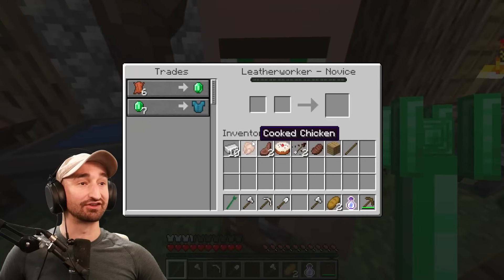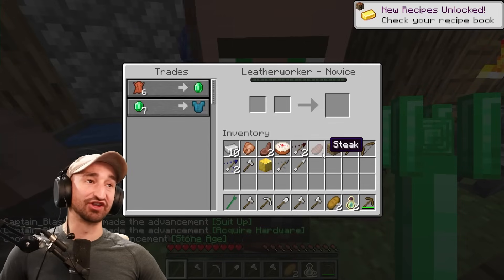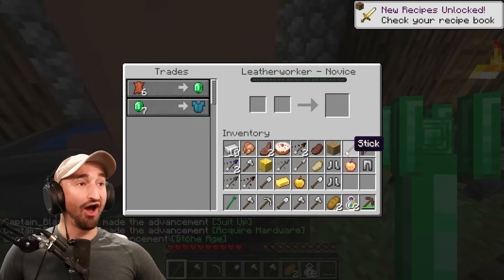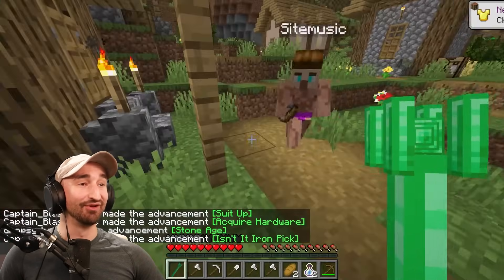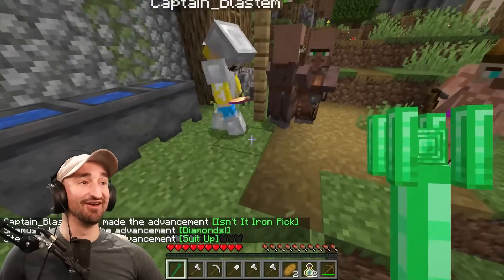Let me see if I can use one of these guys. I got bows, arrows. Oh, who wants stuff? I'm making my own so that we can — is that a god apple? That IS a god apple. Here you go — take some of that. Diamonds. Take some of that, dude.